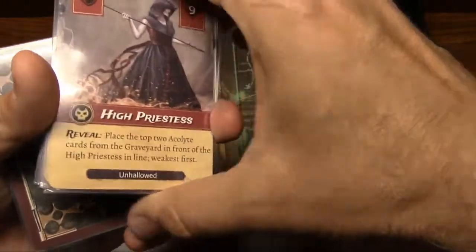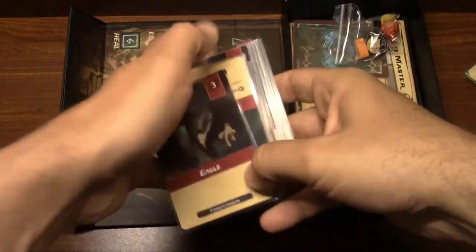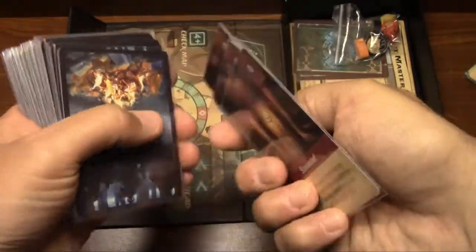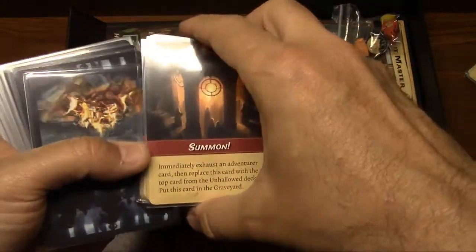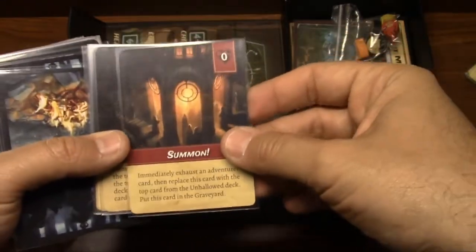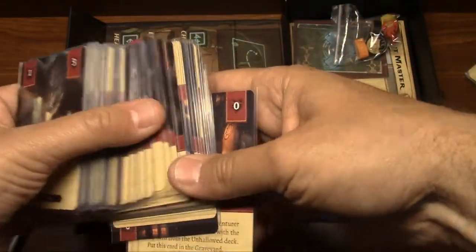You have your unhallowed here, and your next round of monsters are all your regular monsters. They come in different types — undead, forest creatures, fairies, people, etc. — and those types are important because of different abilities throughout the game. The next kind of cards are the summon cards, and these are used to really determine the hardness level of the game. If you put one in, it's easy; two is normal; three is harder, etc. Each time you pull one of these out of the monster deck, it gets replaced with an unhallowed, which makes the game harder because those are much harder monsters than the regular monsters.